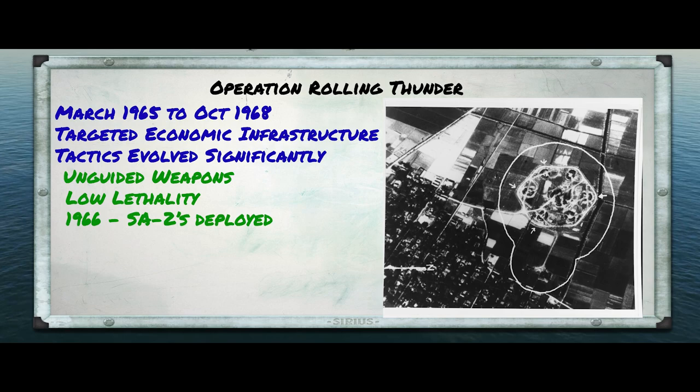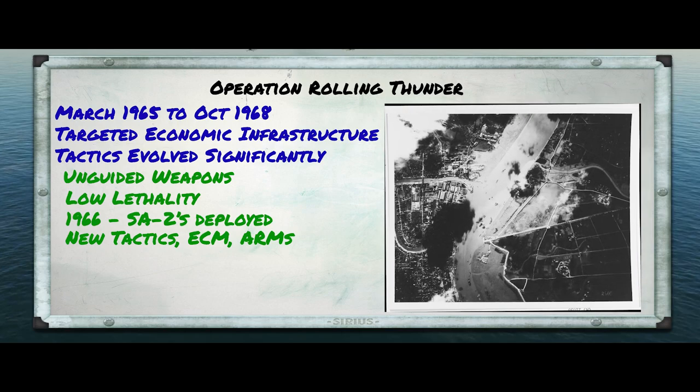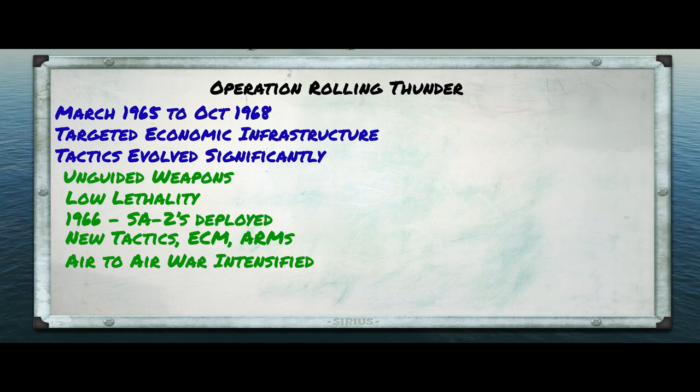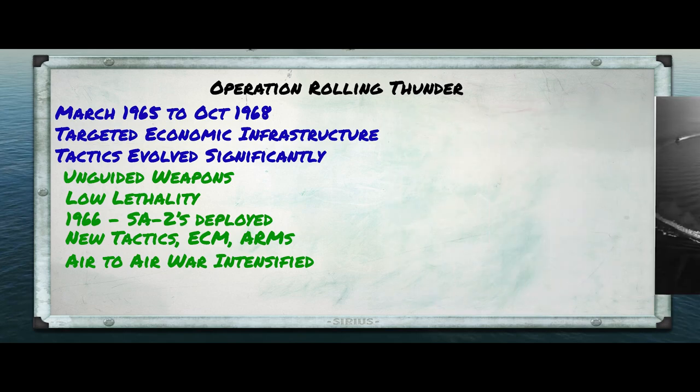These countermeasures not only involved modified tactics like flying at lower altitudes, but also new weapons such as jammers to fool the radars and anti-radiation missiles to target them. This, of course, led to responses from the other side to find ways to penetrate jamming and to fool or destroy the anti-radiation missile. As Rolling Thunder progressed, North Vietnam also began deploying interceptors, at first MiG-17s and then the much more effective MiG-21. The U.S. responded by increasing combat air patrol sorties that accompanied the bombing strikes, and by bringing new aircraft such as the F-4 into the fight.